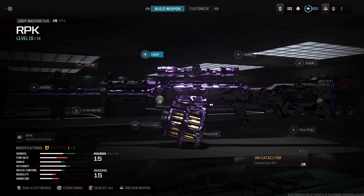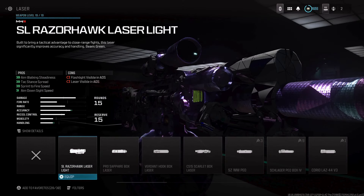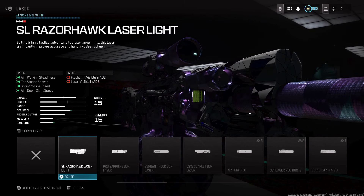For the laser, to improve ADS and sprint-to-fire speed — which is what you want for this weapon — use the SL Razorhawk Laser Light, because it improves aim walk and steadiness, sprint-to-fire speed, and ADS speed by a ton.